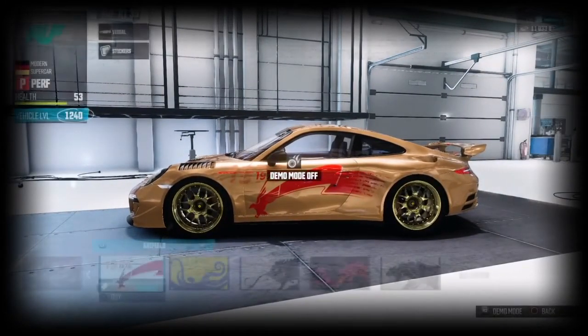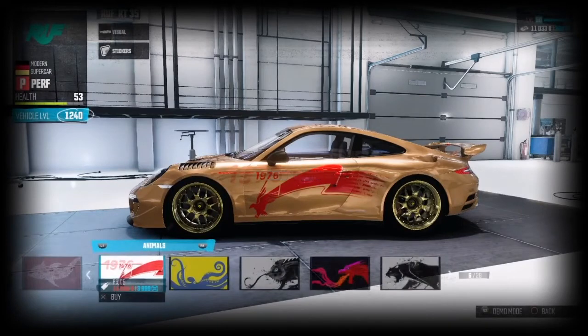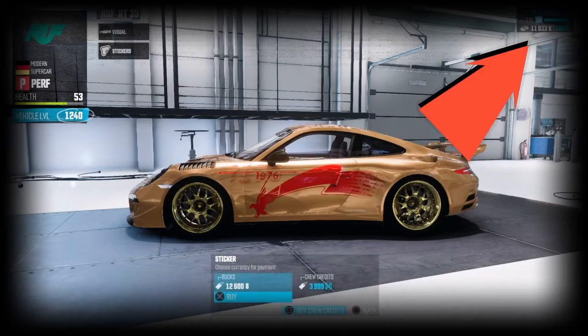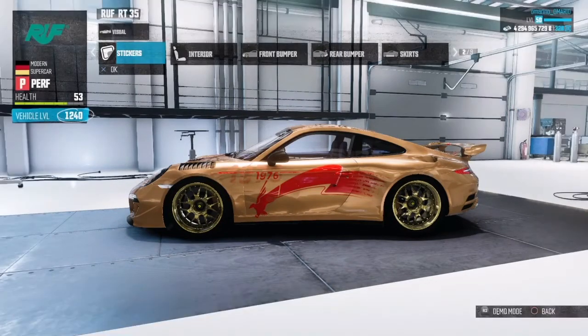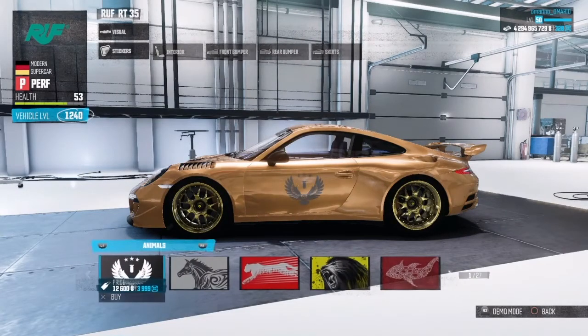You press X on it, then back out, go into demo mode, and drive around a bit. Then go back to the stickers and you'll see that you're able to afford it. Watch the money — it goes up to about four something million. I don't know exactly how much that is but it's a hell of a lot of money and you can do whatever you want with it.